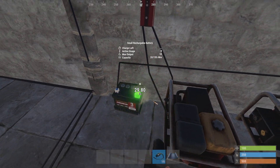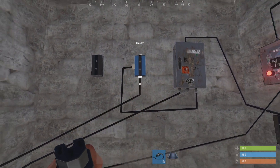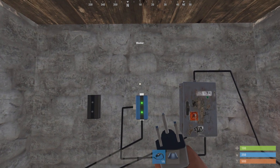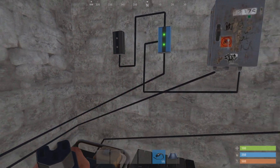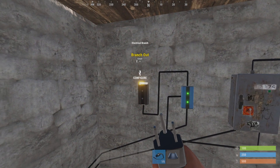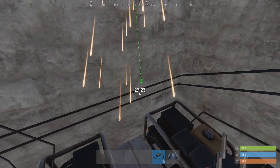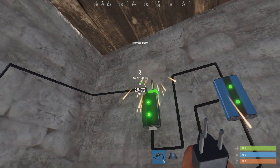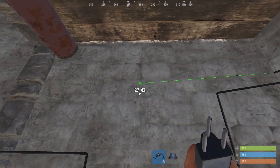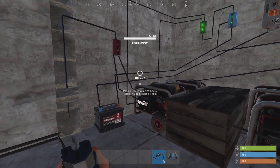Get a second cable from the splitter going to the side of your blocker. Take the battery power output, go into the blocker, click your branch, and connect your branch switch to the fuel start of these other two generators.